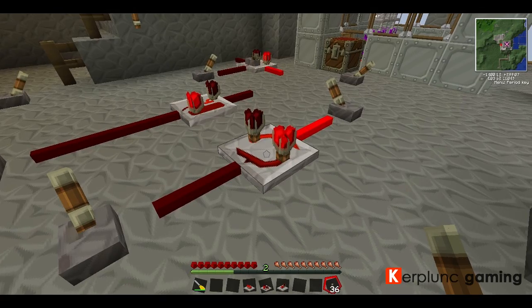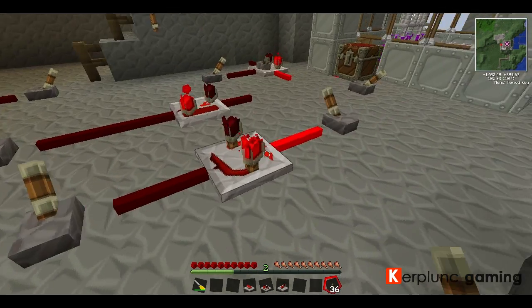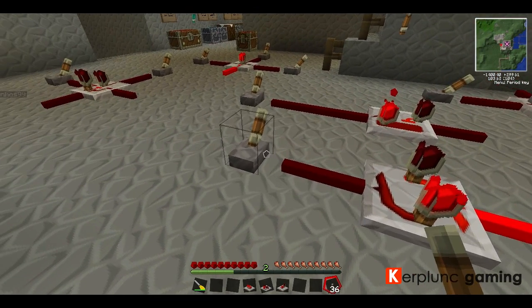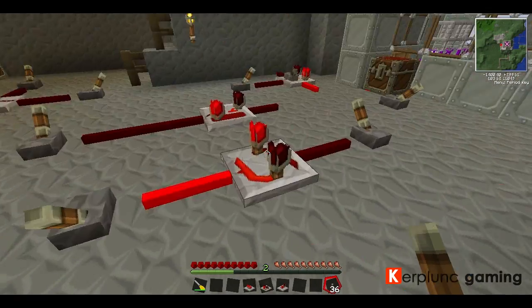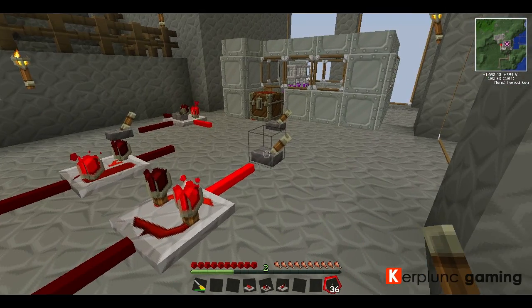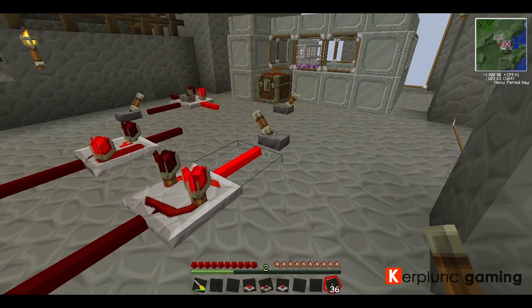First off, we have the latch — it's called the RS latch. Basically, if it receives a signal from one side, it turns off the other side. Pull that — turns off the other side. Pull that. It'll still work, but that's because that's on. I should be using buttons. It'll send a continuous pulse, which is very useful if these were buttons.